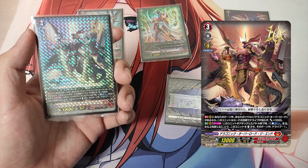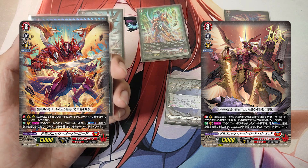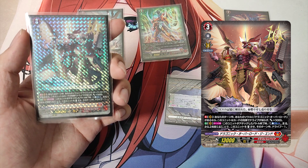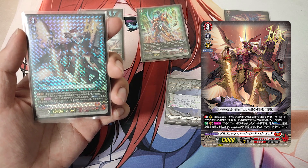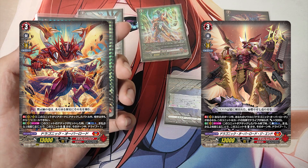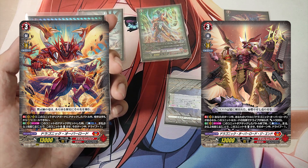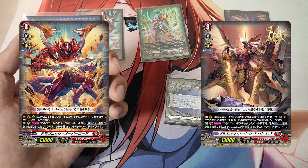The Grade 3, Dragonic Overlord The End. First Skill, Continuous as a vanguard during your turn: If your soul has a Dragonic Overlord, this unit's Drive check cannot decrease from card effects and it gets plus 5000 power. Second Skill, Auto as a vanguard, once per turn: At the end of the battle this unit attacked, Cost Counter Blast 1 and discard 2 cards from your hand — stand this unit and it gets Drive minus 1 until end of turn. The first skill protects The End's drive checks and grants extra power as long as a basic Dragonic Overlord is in your soul. Combined with the second skill's restand, the negative drive reduction is negated, allowing two vanguard attacks with Twin Drive.